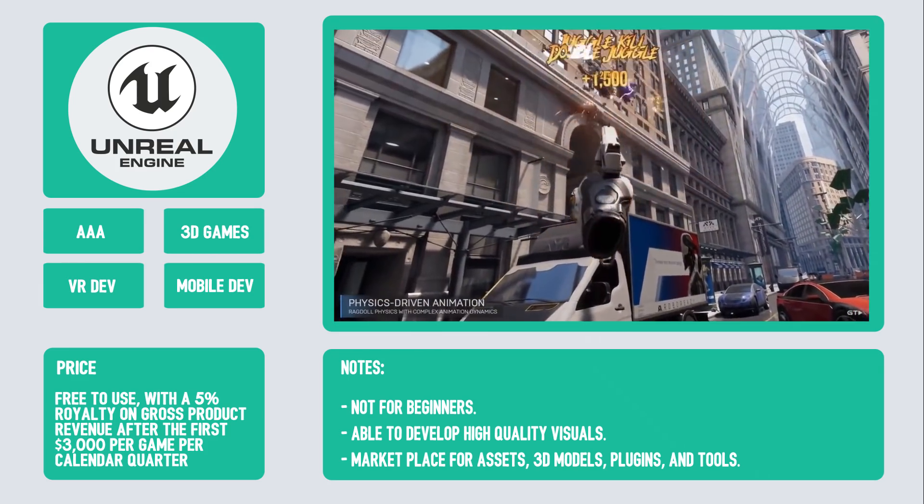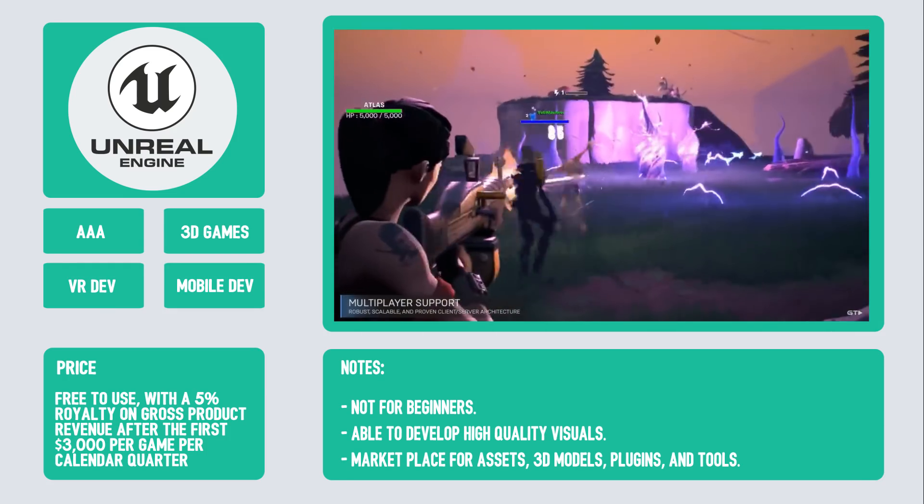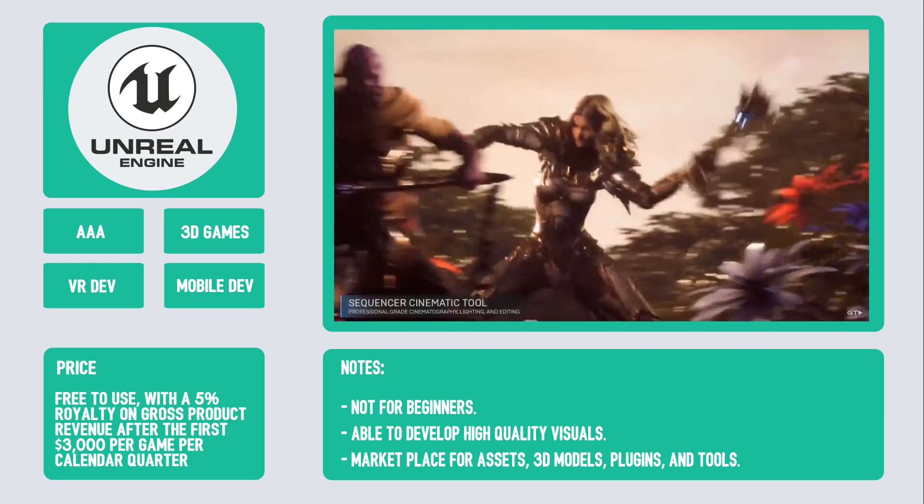In terms of pricing, Unreal Engine is free to download and use. Epic does charge a royalty for all commercial games released that generate a revenue of over $3,000. You can find details about the agreement on their website's FAQ.